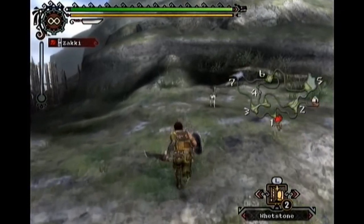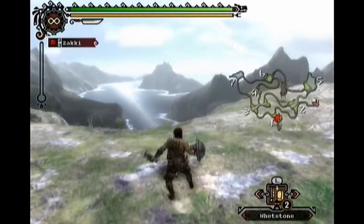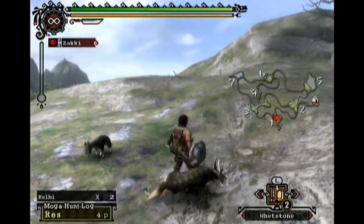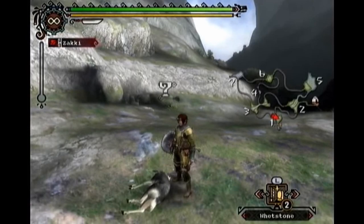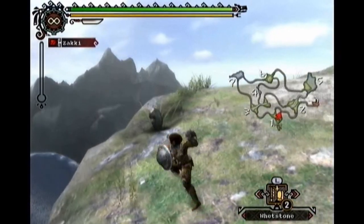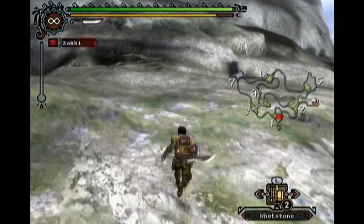These little creatures are called Kelby! You can do one of two things to them: you can knock them out and then carve something off of them. The ones with the horns have a much greater chance of giving you horns. To knock them out with the sword and shield, just hold forward and then A, and you'll do a shield bash. You can also slay them, which actually takes a lot longer comparatively, but you can get different items such as warm pelt, which you can use to make leather armor or stuff like that.